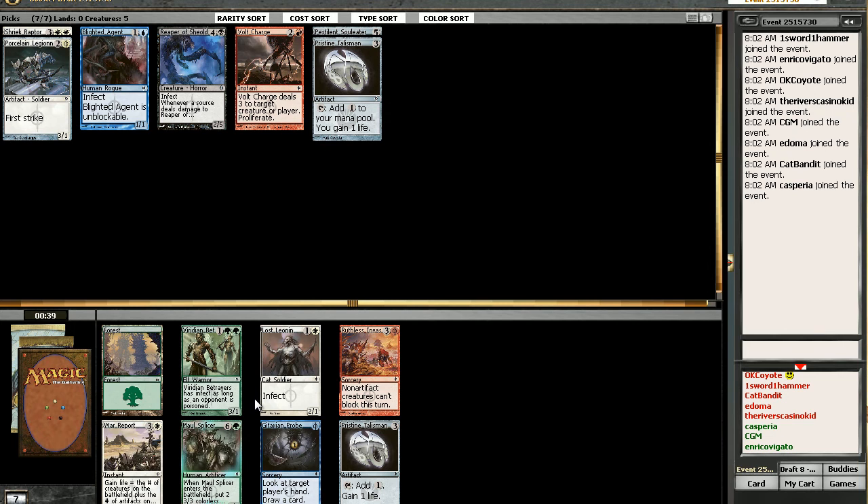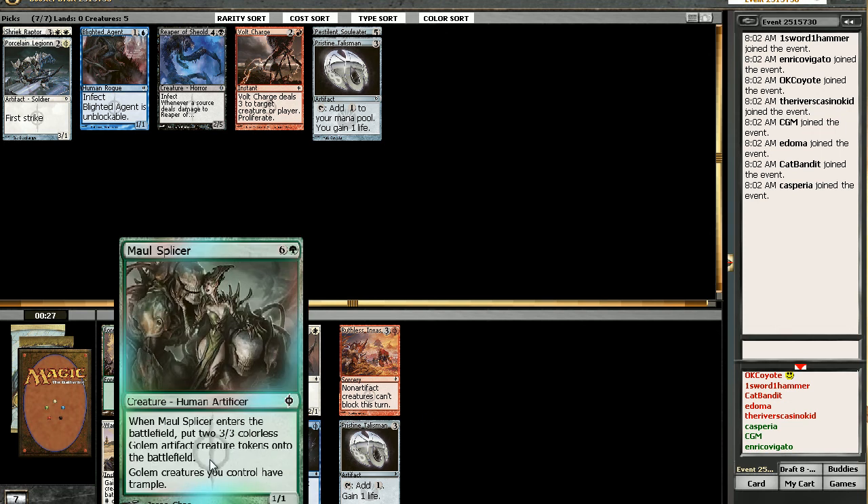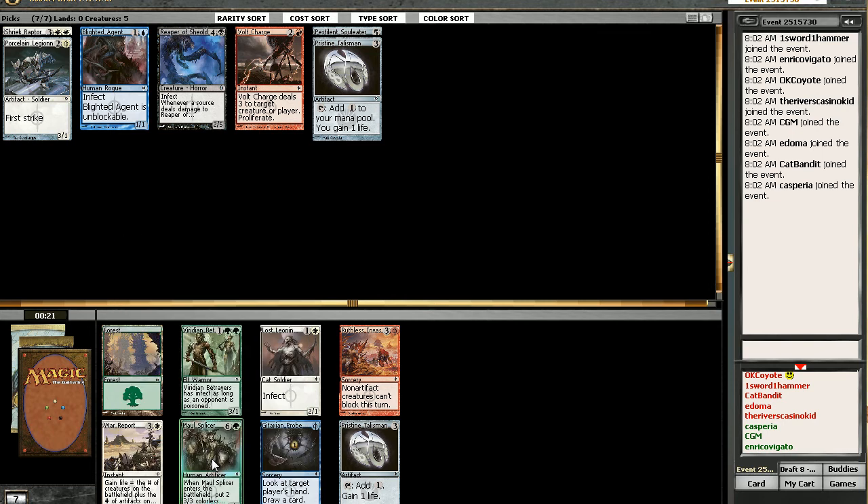I want creatures. Lost Leonin? I think that's going to be the pick. Foil Malt Splicer's nice, except that I've already taken four other colors. Decisive — if I had taken the Sensor Splicer, this would be good to go with it. That's true.